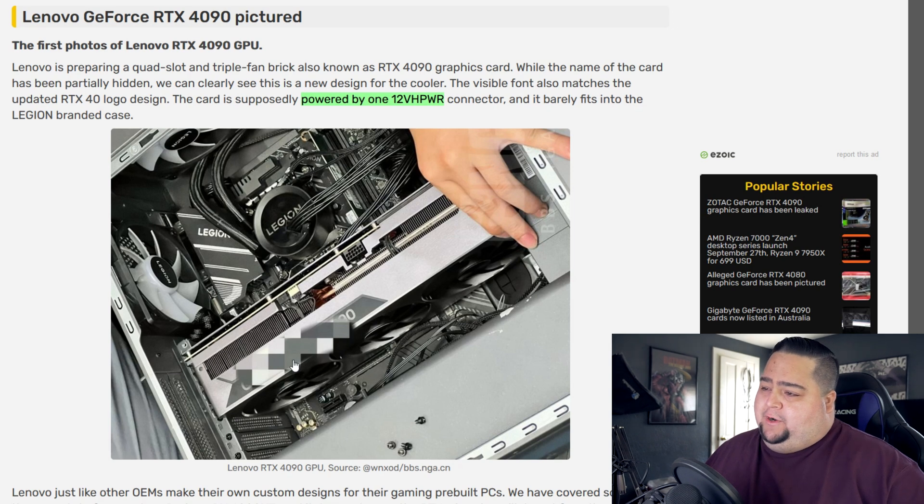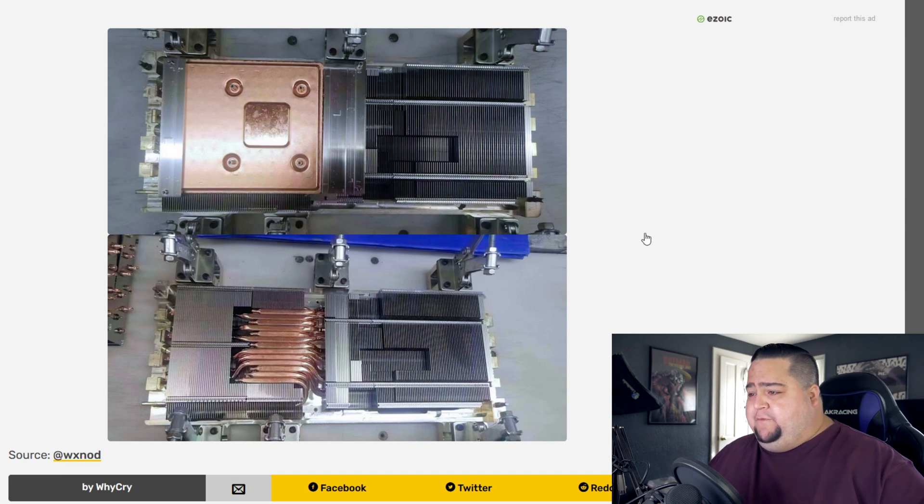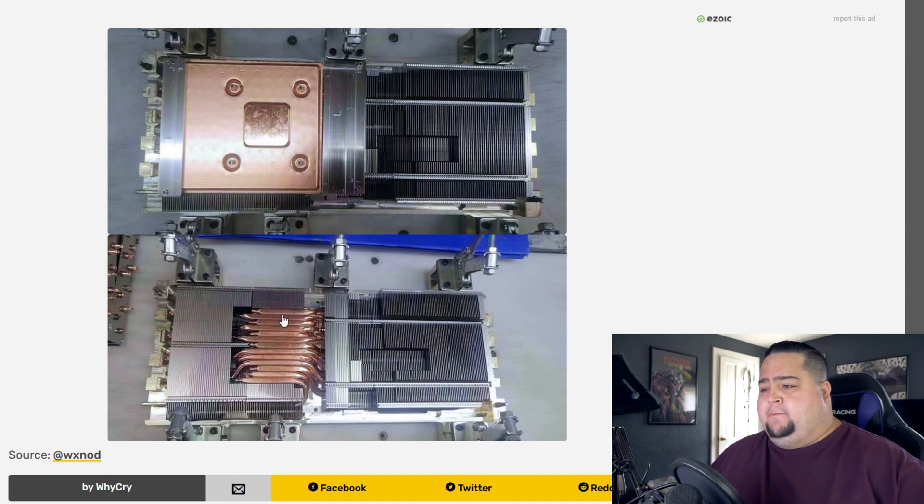Here you can see it's kind of blurred out — they pixelated it for some reason, although you can obviously see the '90' at the end there. This thing is taking up four slots, and you can see it is using a single 12-volt power connector, similar to what we saw on the RTX 30 series of graphics cards. This is a Lenovo Legion card, which they typically don't sell in the aftermarket — they use them inside their pre-built systems. Everything in here is branded with the Legion logo, from the motherboard to the fans to the all-in-one cooler. We've also got a leaked image of the alleged heatsink from the very same graphics card, and just look at all of those copper heat pipes. Absolute behemoth of a card.